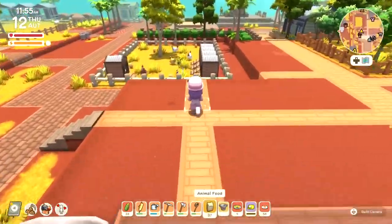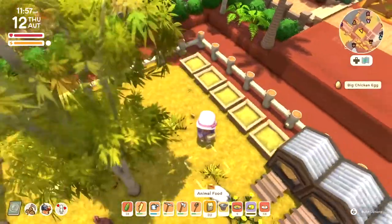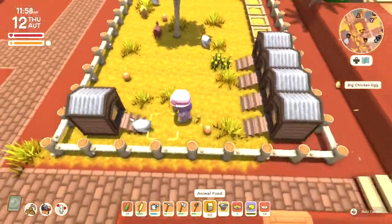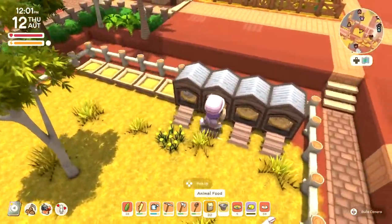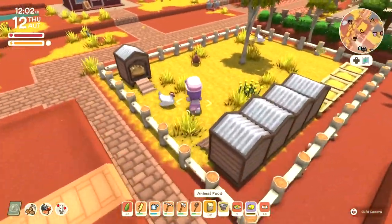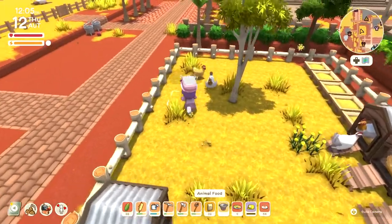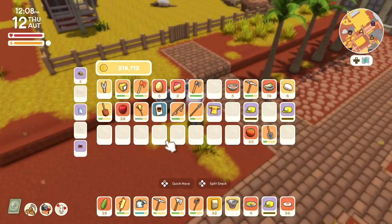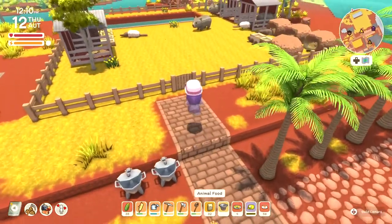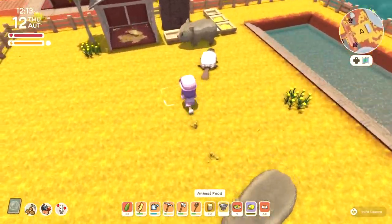The corn is all going to be transformed into animal food — we definitely need to get some more. Let's get some eggs. That's three eggs — where's the rest? You stingy chickens! Oh, there you go, I got them all. You have to work hard if you're going to live on my farm. You have to put your back into it.